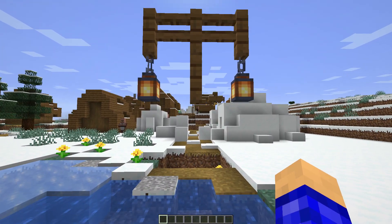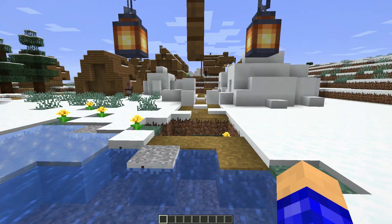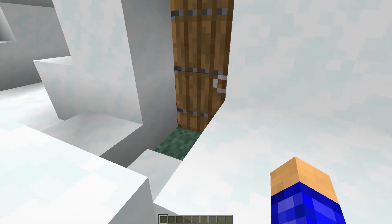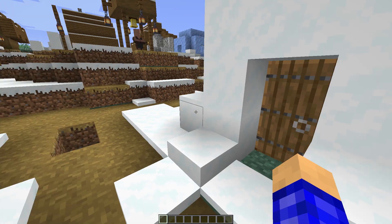Right here there are lanterns but they're just floating — it kind of got glitched. I think this is because there was ice here and it broke the fences and they despawned. That's pretty glitchy. We got another igloo right here with a furnace inside — pretty cool, a little cozy igloo just like the first one. We have a couple of igloos actually.